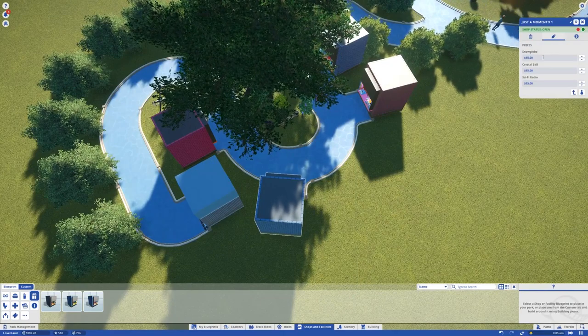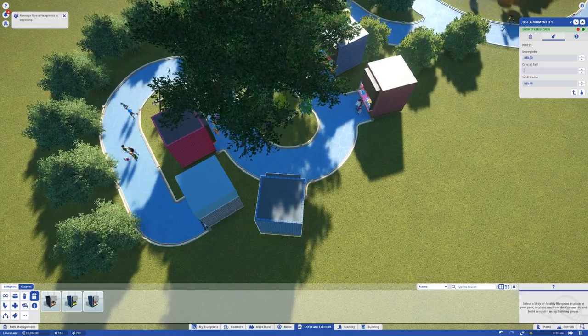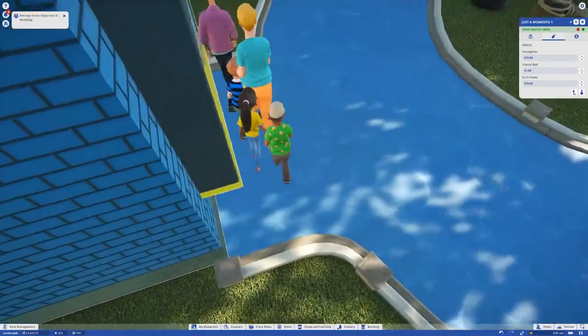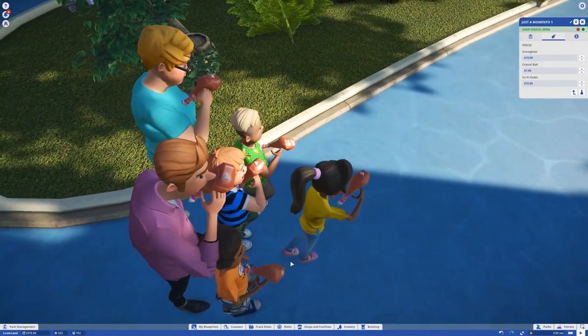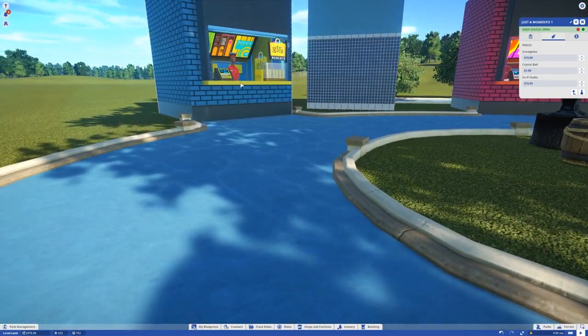Let's see what this guy sells — snow globe, crystal ball, and sci-fi radio. Those seem like fair prices. We're just gonna make the crystal ball a lot cheaper because I'd like to have a bunch of crazy people with crystal balls walking around. A dollar — oh yeah, they want the crystal ball. Let's see, are you guys gonna get it? Slow down. Did you get the crystal ball? What the heck is that — looks like a turkey leg.